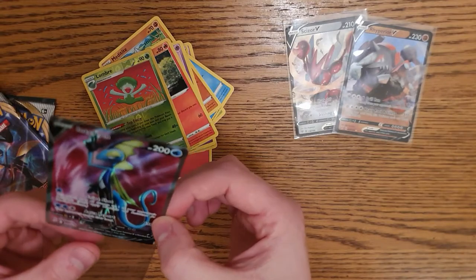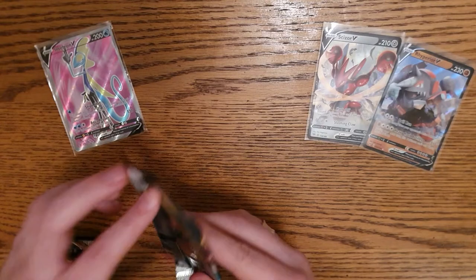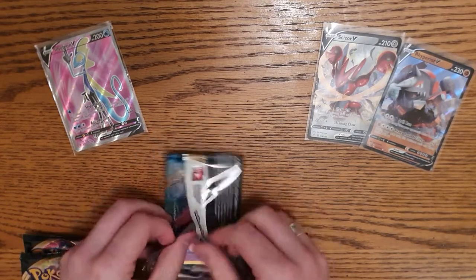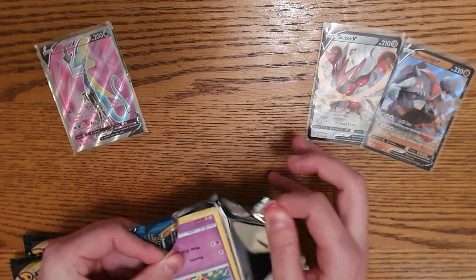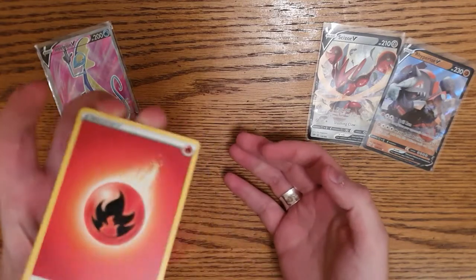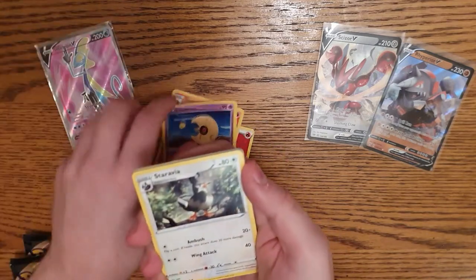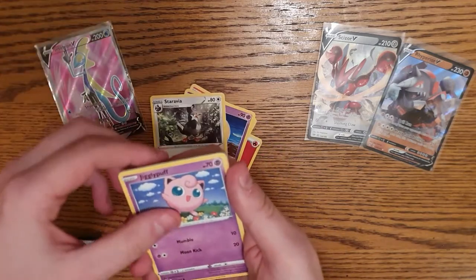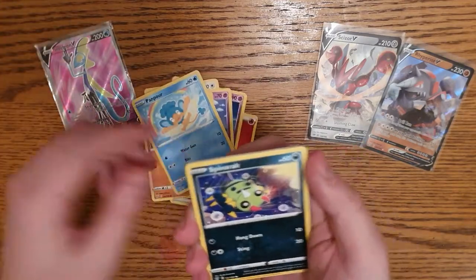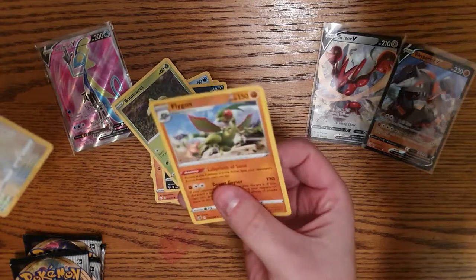I don't know how much it's worth but damn that's a sexy card. I'm happy with that. Darkness Ablaze - so far two V's and one non-holo, we're doing pretty good. Happy with the pull rates. One, two, three, four - you know what's gonna be dark. Fire here we go! Simi, Lunatone, Staraptor again, Jigglypuff, Diglett, Pumpkaboo - we've got all the monkeys! Spinaroak, Bounsweet, Scovet, and Flygon!